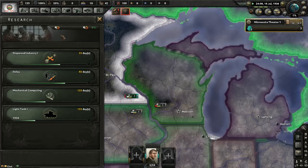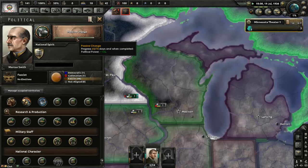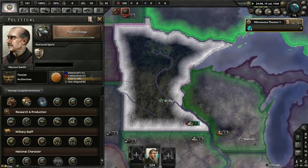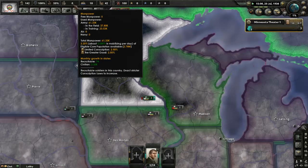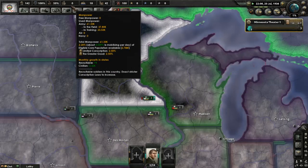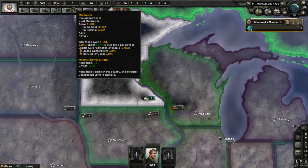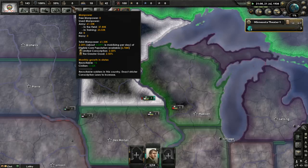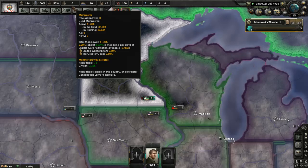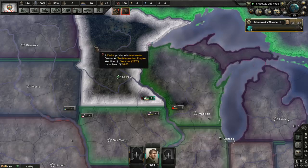I need to keep monitoring the time — we've got about two and a half minutes. We'll probably get some more political power in that time, which means maybe we can modify the government twice. We need to get that recruitable population. My army is looking really good now — we're up to 61,000 manpower, which is a really good improvement. We're going to give women limited rights and boost that some more.